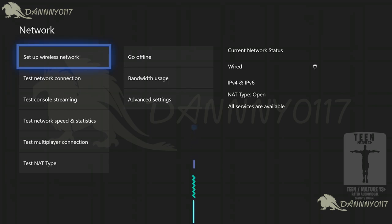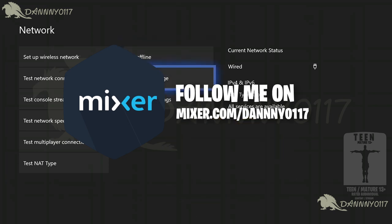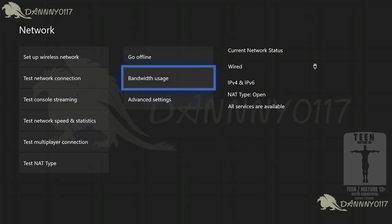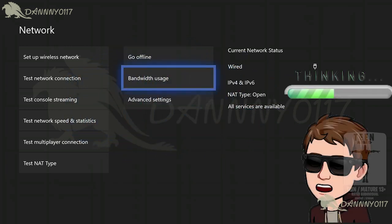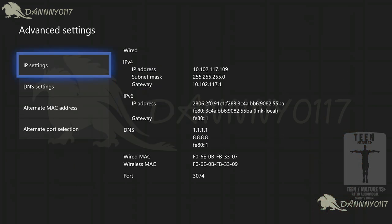This page will change depending on your type of network. Some people will have IPv4 only and not IPv6, and some people might have the NAT type as strict or whatever, but we're not going to focus on that today. To change your DNS settings, click on Advanced, and then you will see all of this.